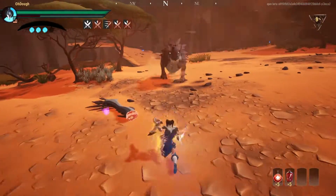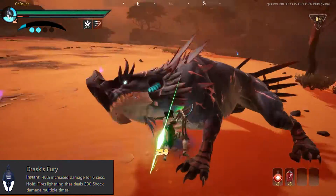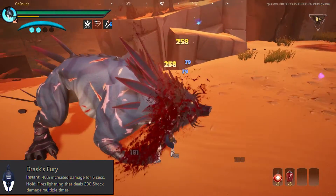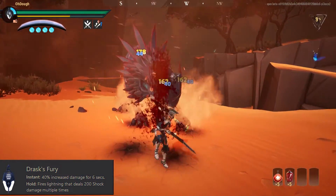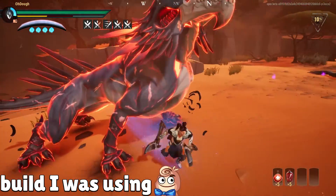The lantern I chose to use is Drask's Fury, just because it gives you a really strong hold. The cast and the instant is also considered the best instant cast in the entire game, so that's my build.